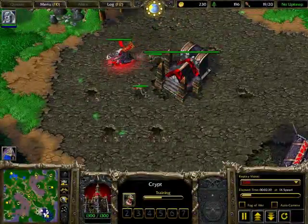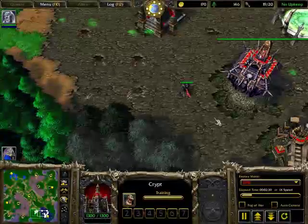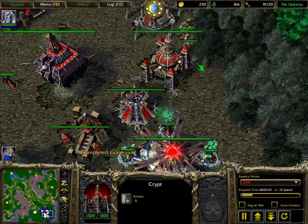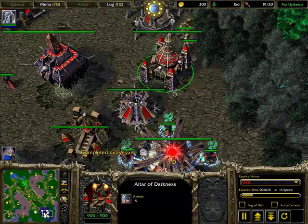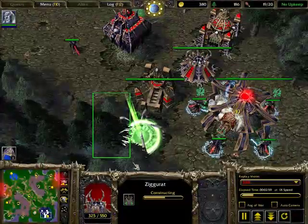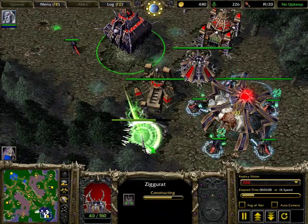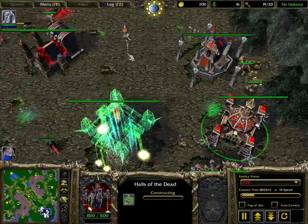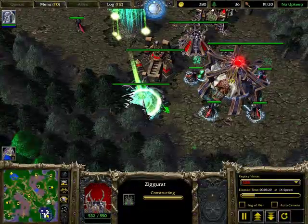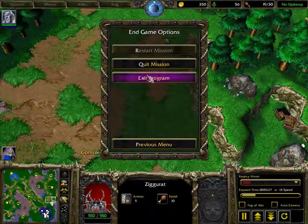I think I was scouting the human and wanted to show the Destroyer rush build, but anyway this video is only for undead base block. Remember this formation: Crypt next to a tree, Ziggurat between the Crypt and Altar, and Altar right next to another tree. If you ever chop down one of these trees, just put a Ziggurat right next to it. You'll need a second Ziggurat before tier two unless you're going for a fast tier-three rush like Frost Wyrm or Banshees — but nine out of ten times you need the second Ziggurat and can use it as a blocking tool.